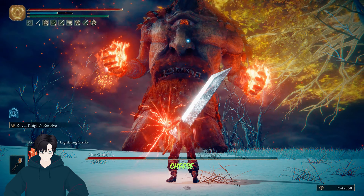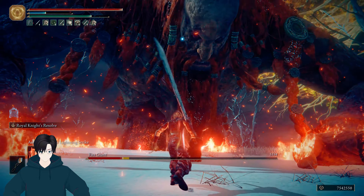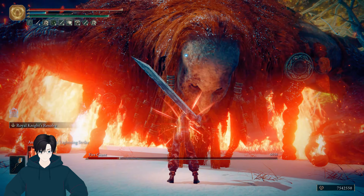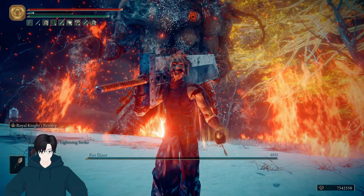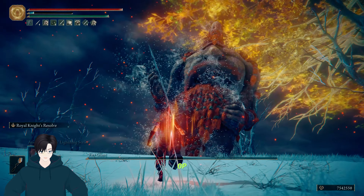We'll just go cheese mode — ancient dragon lightning attack, one, two — and he's gone. Strength phase build is OP.